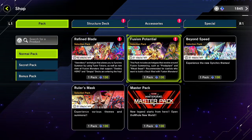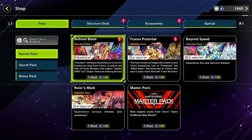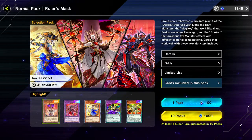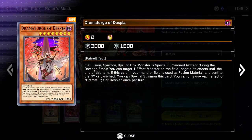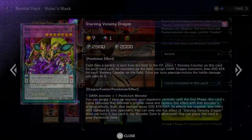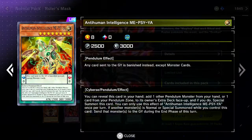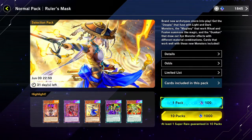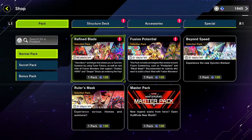Fusion Potential - the thing with this is I think it has ritual beasts. I already have ritual beasts; I don't have it fully finished, but still. Various themes and summons - what the heck is this? This looks familiar but I don't know that one. Sword Soul - nope. Starving Venom I do know. Maybe the Sword Soul does look familiar to me.